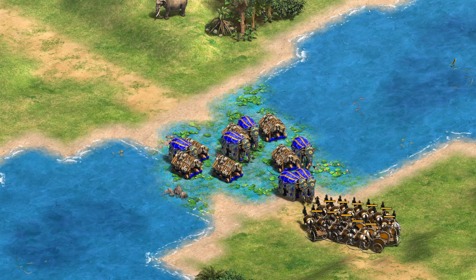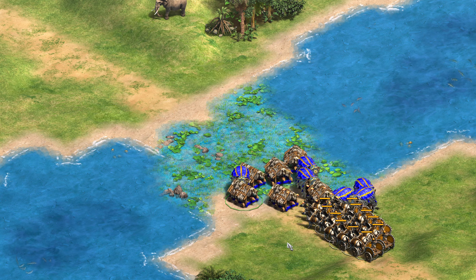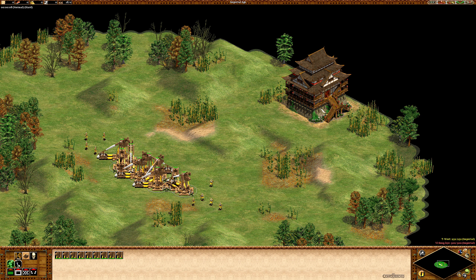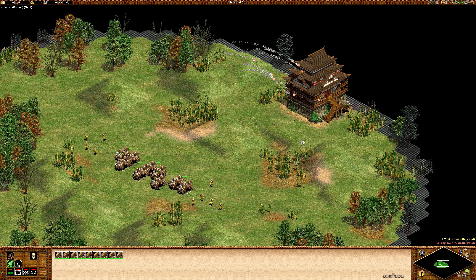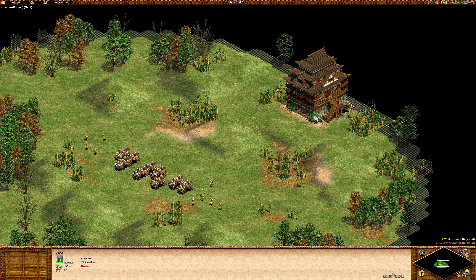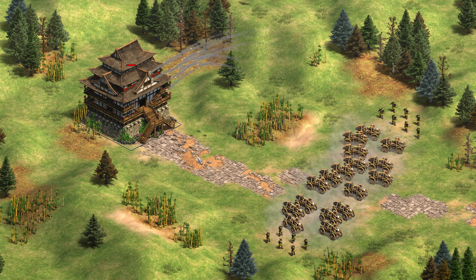But now this is being fixed, and the Rathas will have to get up close and personal if they want to deal with rams or ram elephants. And for completeness, there used to be a bug where a trebuchet could shoot but then dealt only one damage if it packed fully before the shot landed. This bug was fixed for the Definitive Edition and hasn't been present for some time now.